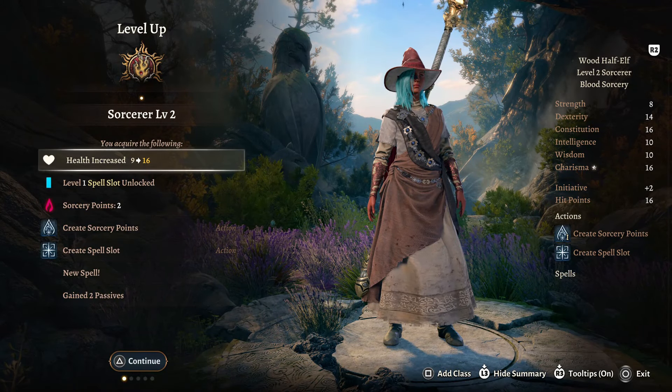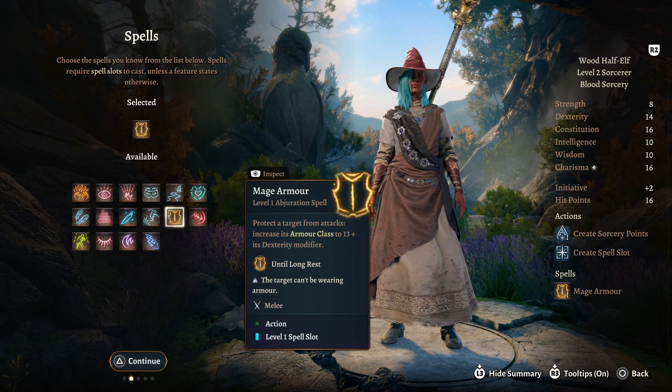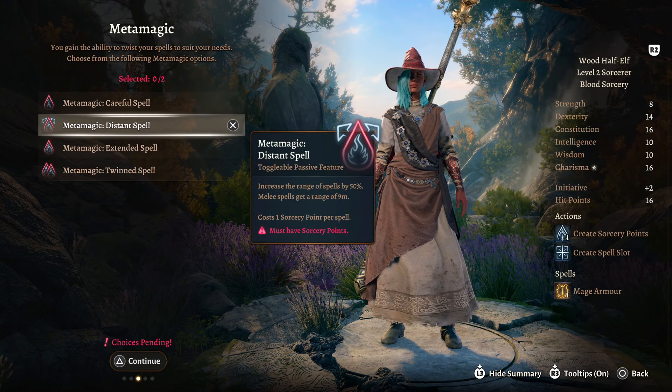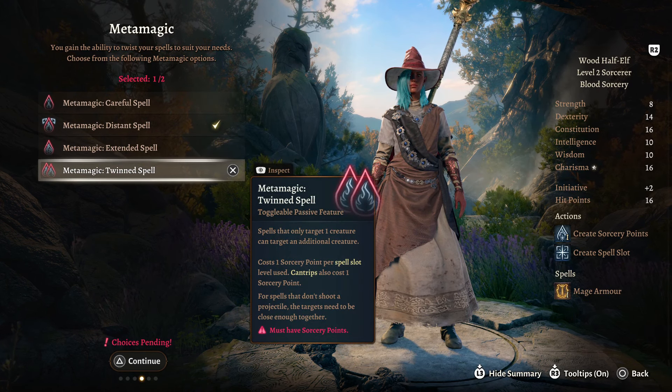At Sorcerer level 2, we unlock our Sorcery Points, and this plays very standardly like a normal Sorcerer. For your spells here, we are going to take Mage Armor. For your Metamagic, we are going to take Distant Spell, which means our range is increased by 50%, and Twin Spell, which means we can target more than one creature.